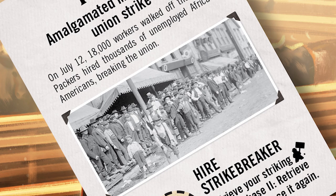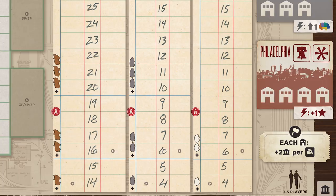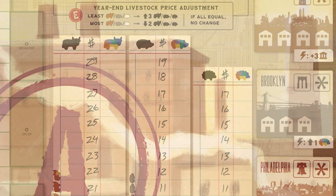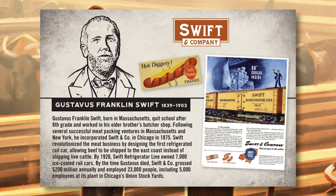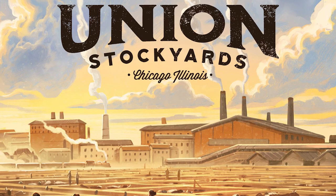Actions are selected through worker placement. If you don't pay your workers enough, some of them may go on strike. By processing livestock — cattle, hogs, and sheep — players earn cash based on their unique profit margins, which can be improved by constructing buildings, establishing branch houses in eastern markets, and improving your brand reputation. Demand created by the players for each type of animal will change livestock costs, affecting everyone's profit margins.